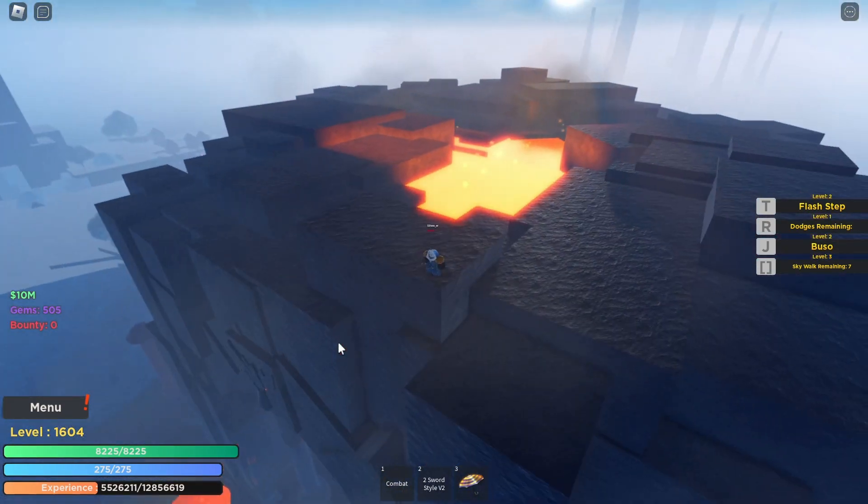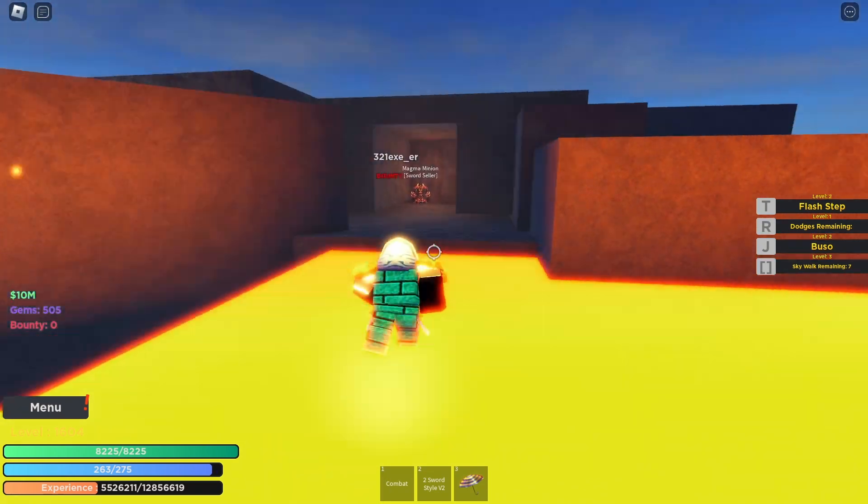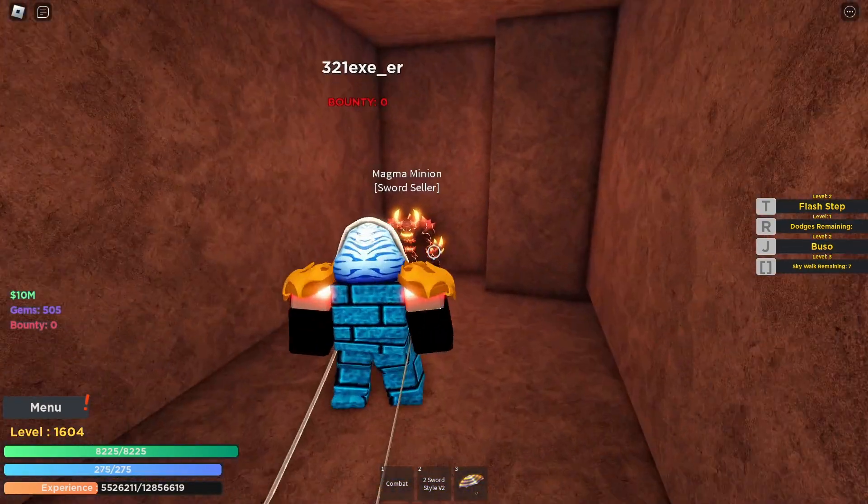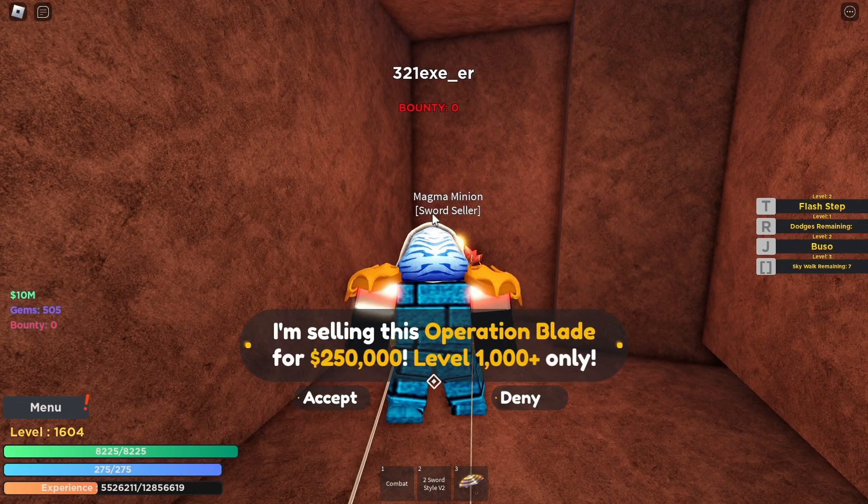I'm at the magma places — go up here at the very top where the magmas are. Right over here you need to break a rock, and then you should talk to the magma minion.